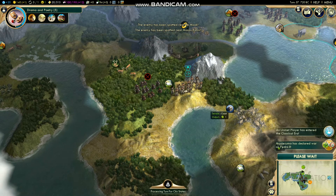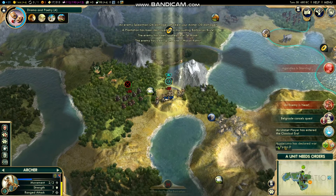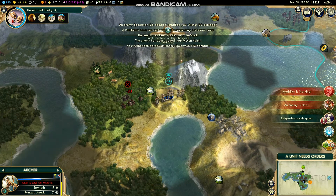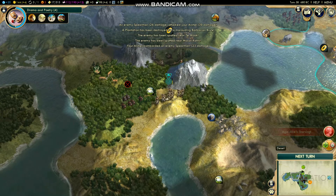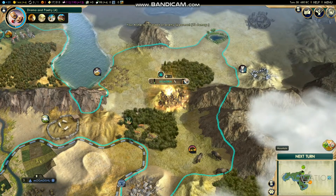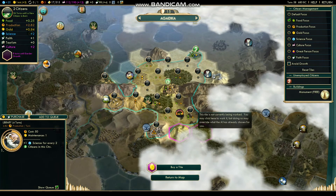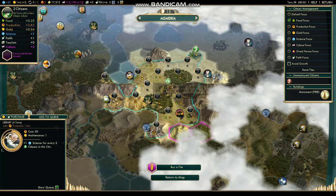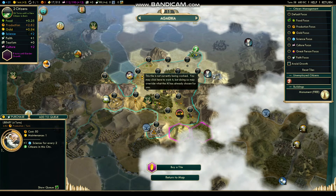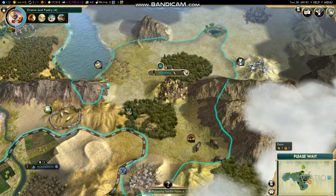Working on a granary — oh cool, two other civs are fighting already, that's fun. Glad it's not me they declared war on. Wait — this city is starving? There's nothing wrong, it's on food focus... it's a three-food tile. How are you starving? Yeah, you're definitely starving. That's funny.